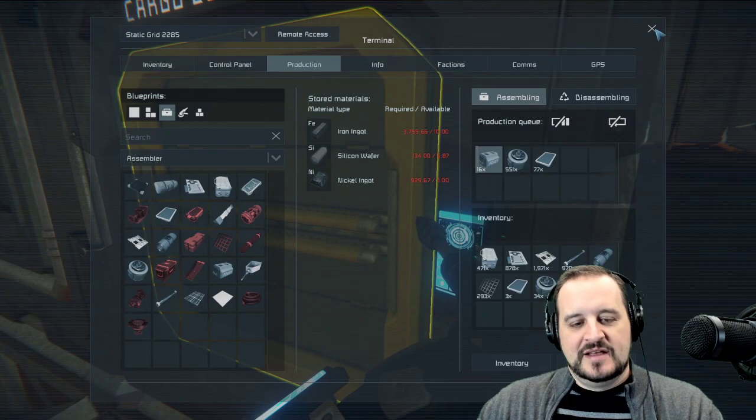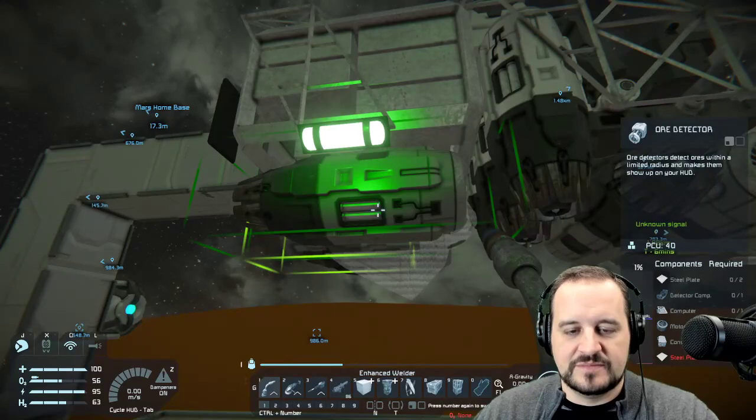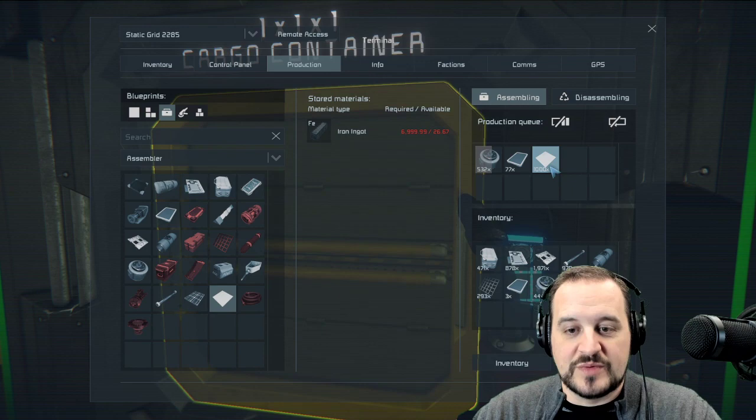Generally we want to keep inventories pretty full for nanobots, because you don't want it skipping and missing things. If you have a question about what nanobots is missing, you can just grab your welder and look — and you can see: steel plate, we're out of steel plate. So we come back into production and order steel plate. We do need a lot of motors because this is an atmospheric ship.